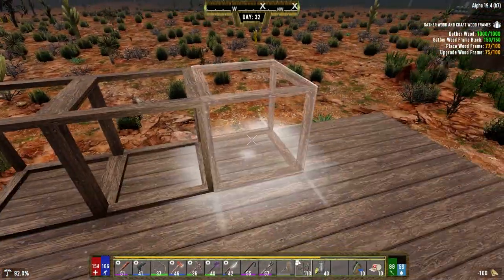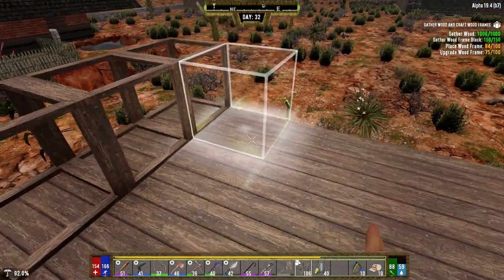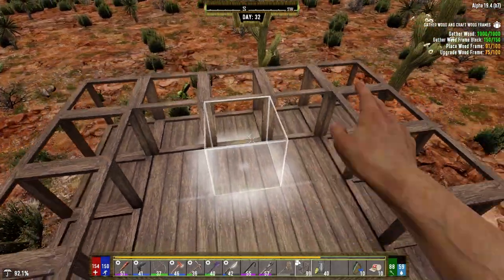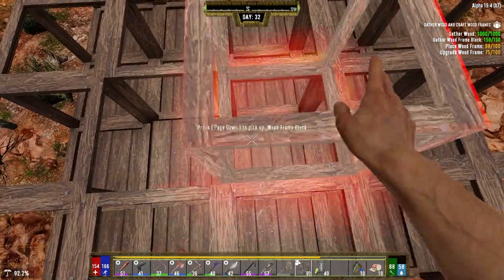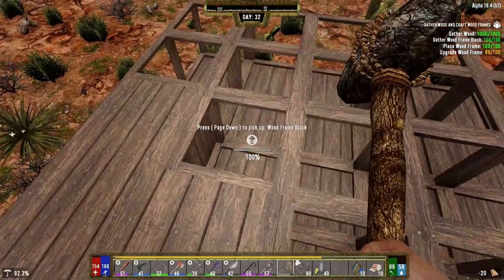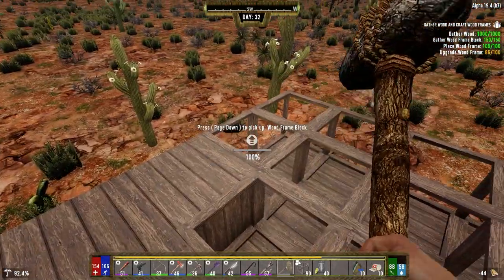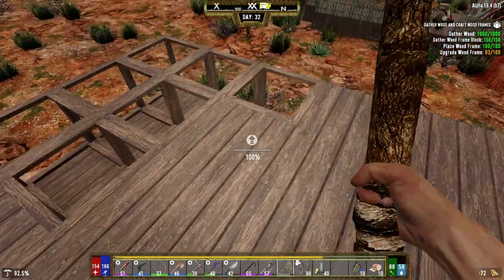The cloth armor served us well through the first bit of the game, but now it has to go away. We need to move away from mobility and go to defense, because the zombies are just generally fast. At this point they're all ferals, pretty much — being quick is not really going to help us all that much. We just have to expect to be hit.